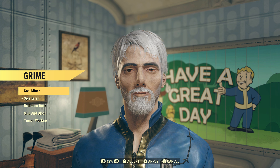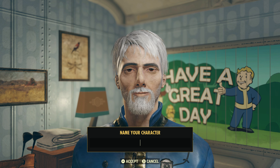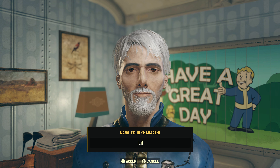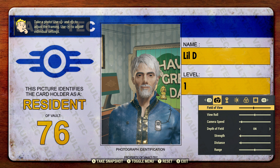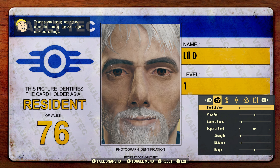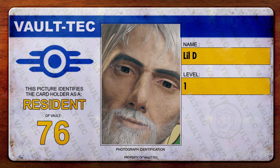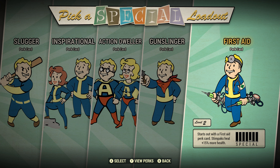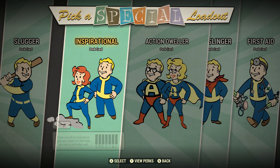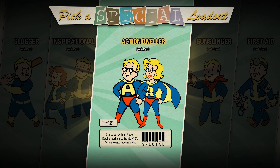Before we get into the challenge, we need to make the face of Appalachia — the best Fallout character ever created. We're going to name him Lil D because his name is Dave. Last thing before we venture out into the waste: we need to get that sweet loading screen so we can stare at this beautiful face every time we fast travel. For the first perk pick, we're taking action point regen because AP regen is terrible at the beginning of the game.